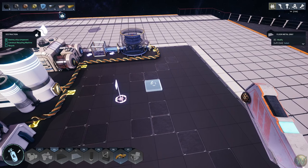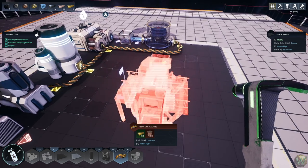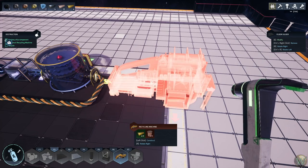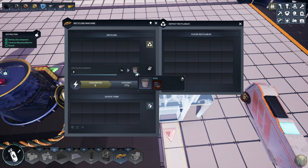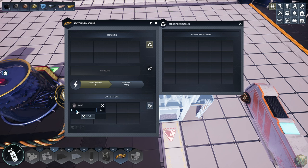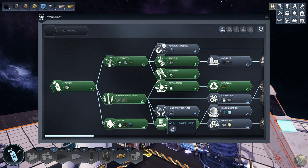Now let's build that recycler. I need the copper wire still — let's make another three of them. I'm going to put the recycler right here on the end. You can recycle something by putting it in here and it'll break it down into its components, though you won't get all of it back — you lose some percentage of the production cost.